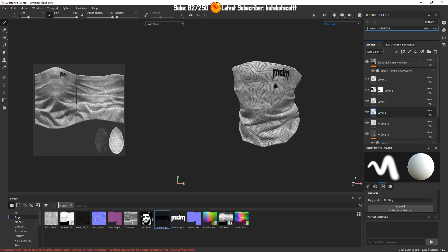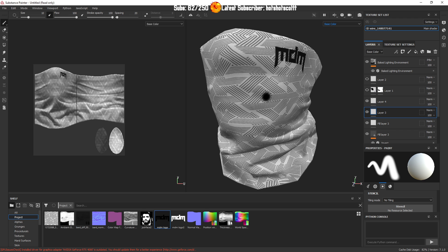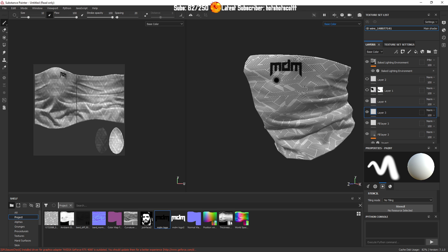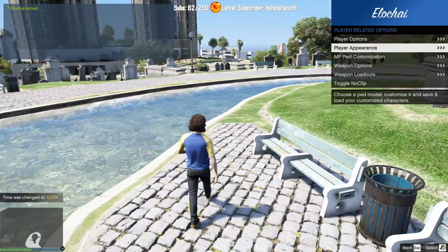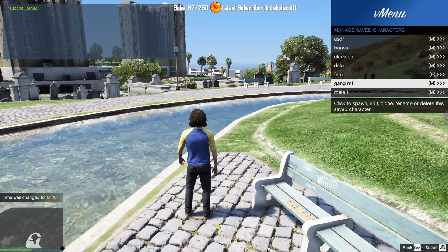Like this is one version - the white with the black stripes, and then having the MDM. Although I think I want to do... oh wait, this is the white one. I think just two colors - black and white, and that's about it.